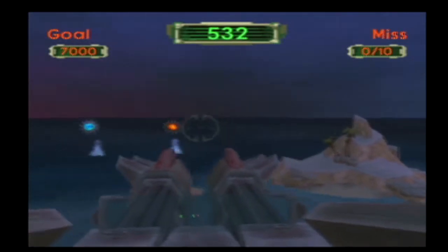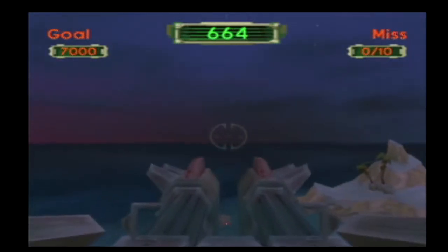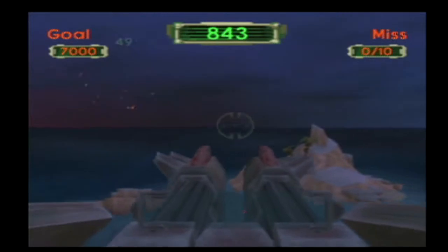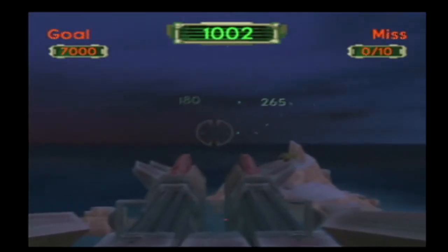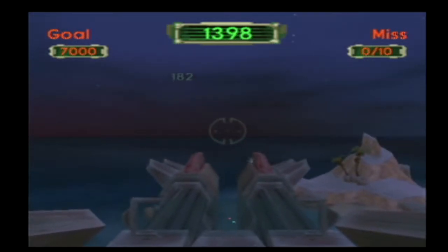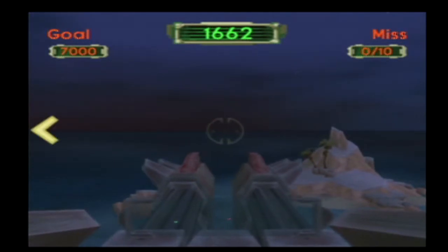The green are the most points, blue is second most points, and red are the least amount of points. If it's not on screen, there will be an arrow showing you where to go. The goal is 7,000. And misses isn't just missing the bullet, so it's fine.